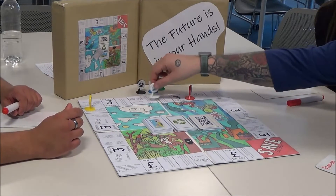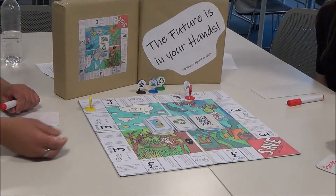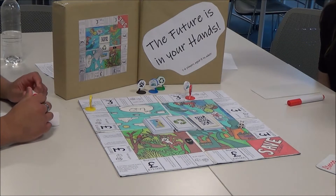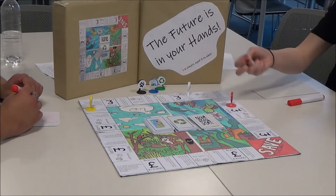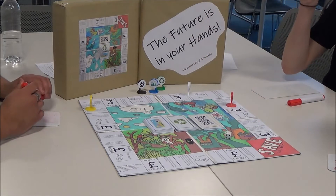Mathematics: with the players dealing with money, they are recognising place value in four digit numbers. And with the adding and taking away, the players are dealing with a thousand more and less of a number.